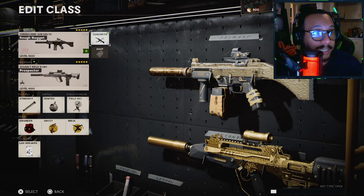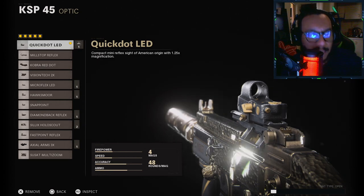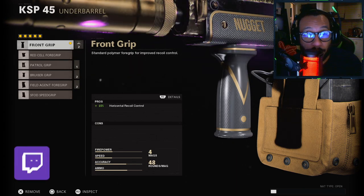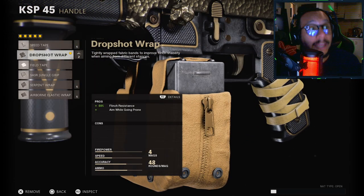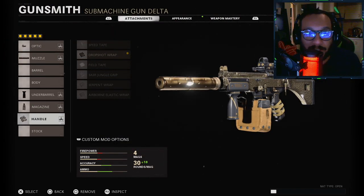Taking a look at the blueprints — first up, the Rough Nugget KSP. On this blueprint: the optic is the Quick Dot LED (1.25x magnification); the muzzle is the Agency Suppressor (100% muzzle flash concealment, 7% vertical recoil control, negative 25% effective damage range); the underbarrel is the Front Grip (15% horizontal recoil control); the magazine is the STANAG 48-round (negative 15% ADS time); and the handle is the Dropshot Wrap. Pretty decent setup — the KSP is still one of the best guns in the game.